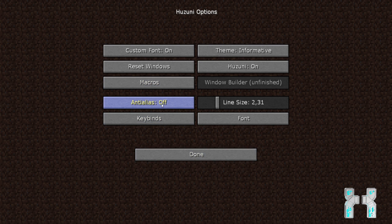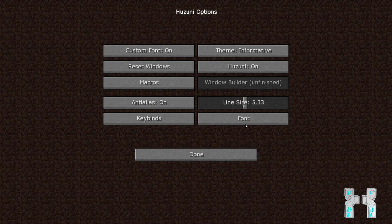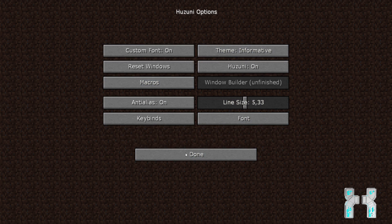There's a window builder which is currently unfinished, anti-aliasing, and a line size setting which is for the tracer. We have the key bind manager — it's a little buggy but working. You select the hack you want to edit and press a new key on the keyboard to assign it. Last but not least, font options let you set a different font for custom fonts, edit the size, and toggle anti-aliasing.